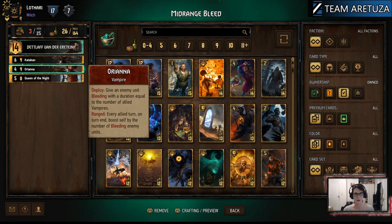This gives you a lot of value straight away. Orianna, if you place her on the ranged row, will boost by the number of bleeding enemy units. That's automatically making her a six for nine, and if those bleeding units carry on bleeding and nothing comes down to stop Orianna, she could go up to eight, maybe even nine points of value.